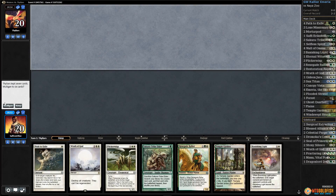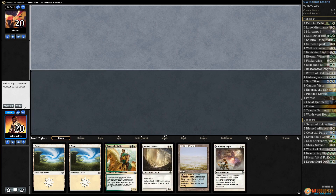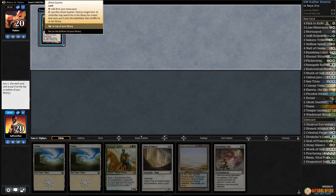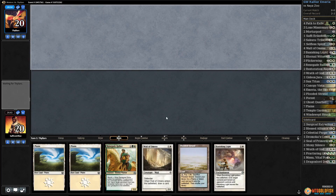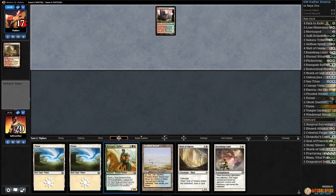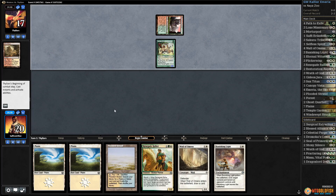Alright, much ado about nothing — playing some Green-White Emiria, mulliganing into oblivion in Modern. We'll keep this Ghost Quarter, put something to the bottom. We need action. This hand is interesting — we get turn two Wall of Omens, turn three Rallier to get back Flooded Strand most likely.